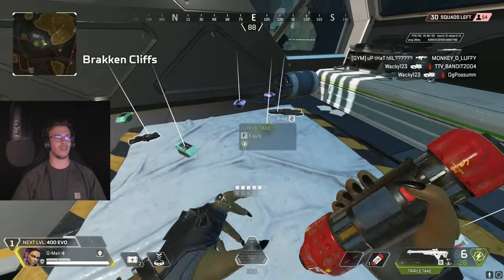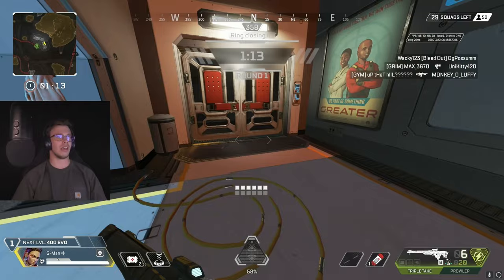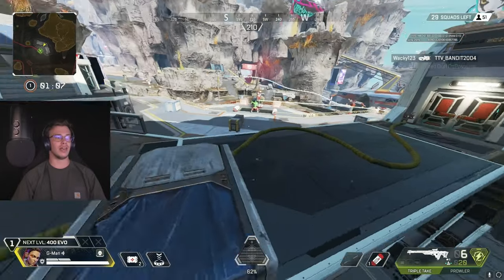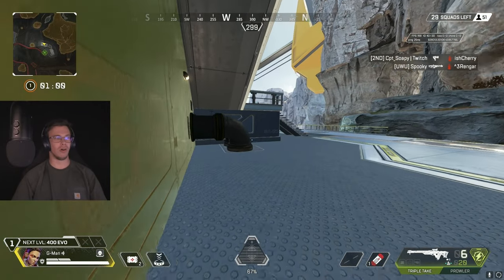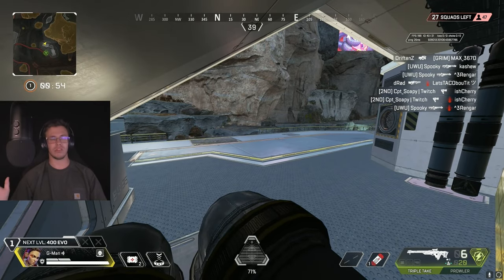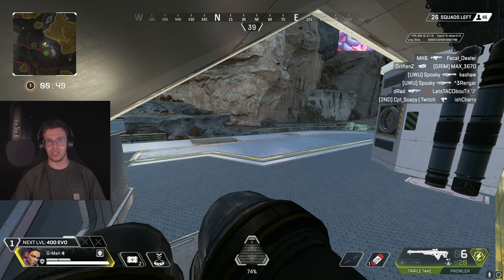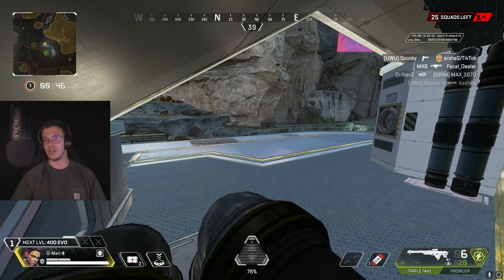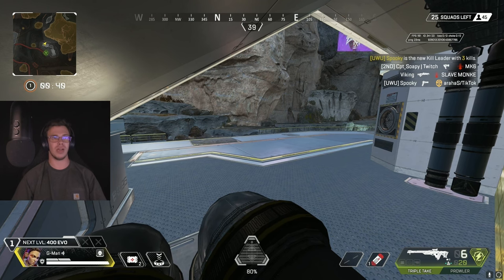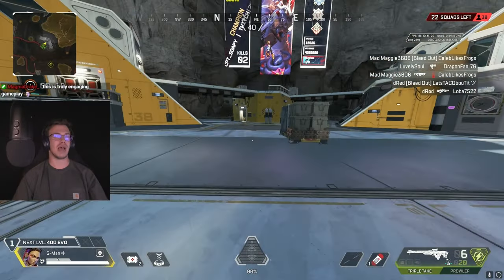For the ring survival challenge — survive 25 rings closing — this is probably my least favorite challenge for the free reactive flatline skin, but here's the strategy: get inside the ring early, find a nice spot or cubby, and just ride it out. Go do something else in your off time — do dishes, make lunch, whatever. As long as you're inside the ring, you can check back and reposition if necessary.